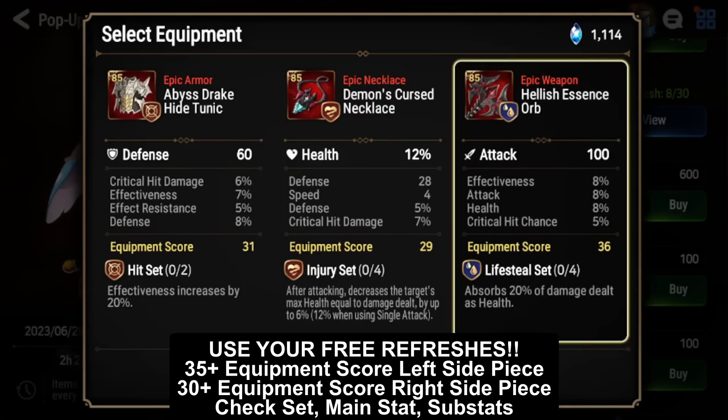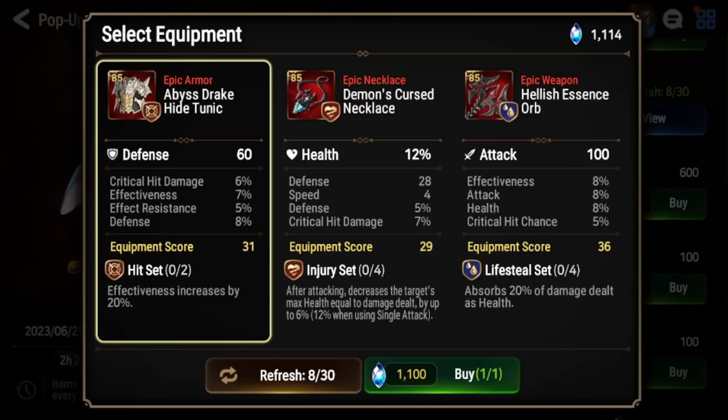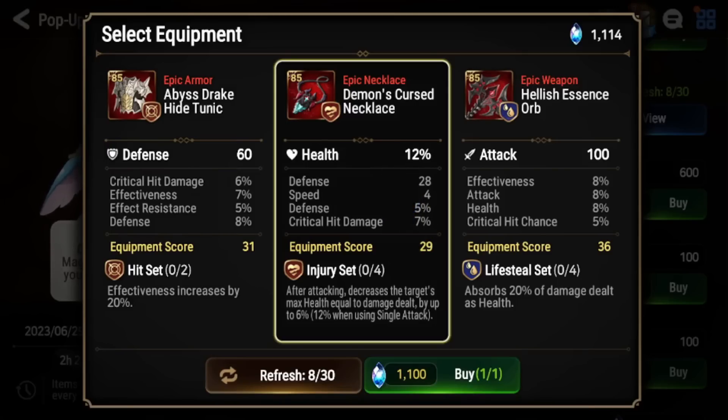A 36 gear score piece with max subs is literally a perfect piece — I might actually consider buying this one. The only concern is if it rolls heavily into effectiveness, I'd have to use it on a different unit. But if that effectiveness were damage, defense, or speed at max roll, this would be super good. For left-side pieces, I'd say anything above 35 gear score; for right-side, 30+. Make sure the set, main stat, and subs all line up — otherwise just keep refreshing and skip.